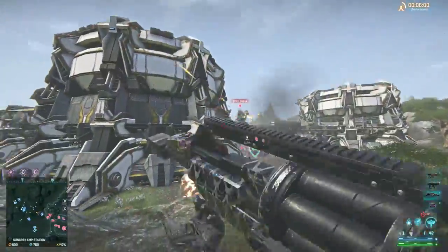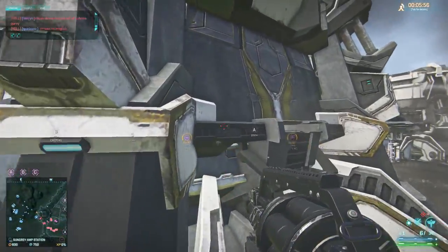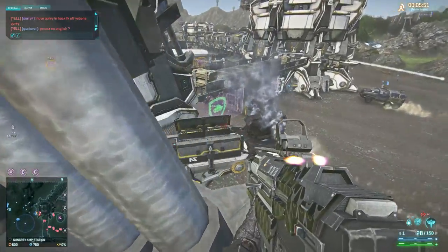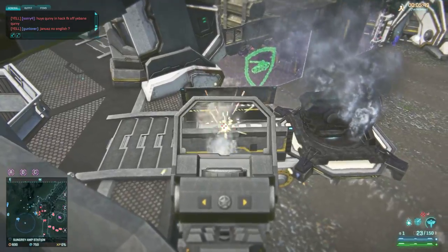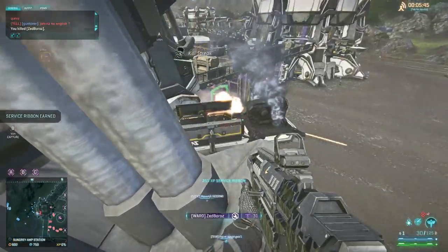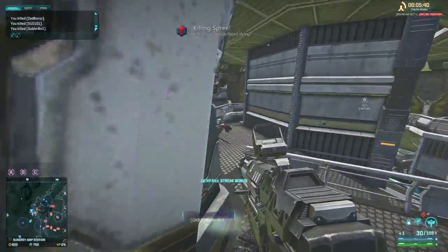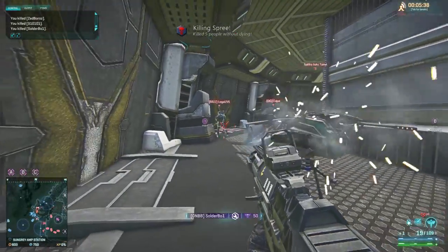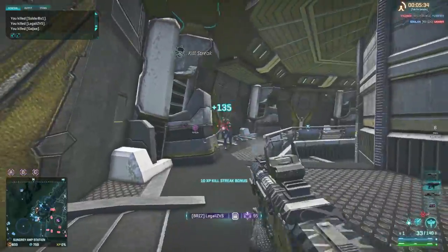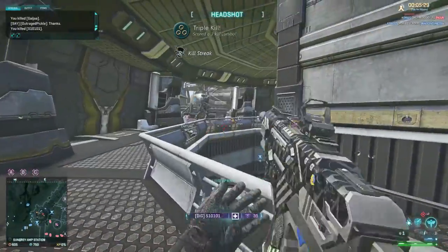The Light Assault is also one of the best classes for open field battles, because you can take advantage of large pieces of terrain that other classes cannot climb — same when attacking armored stations. Here I very quickly make it to a position above my enemies without them noticing I'm approaching. Now with the ASP system, you can also equip an SMG as a secondary, which I do sometimes when I use my long range carbine, like the Razor carbine. I like to combine it with the Cyclone SMG, giving me a long range carbine and a short range SMG.